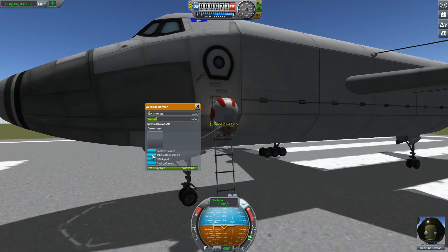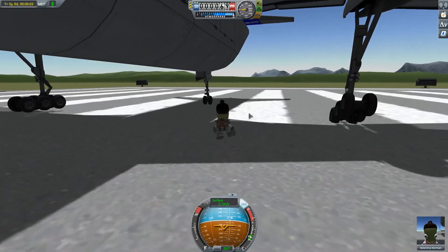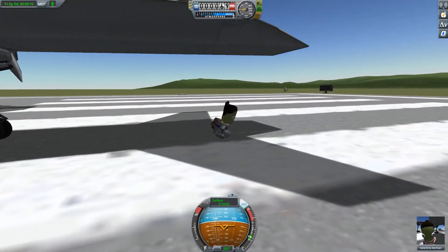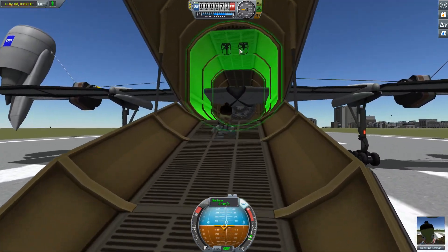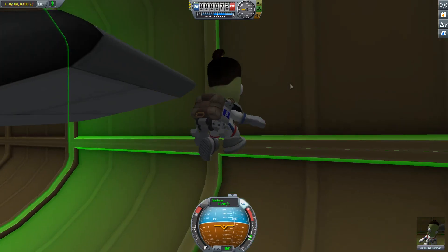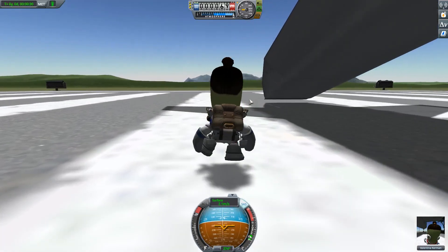I'm going to put Valentina on EVA because we want her to go in the back — we want to chuck her out of the plane and deploy a parachute, hopefully. The wheels aren't really touching the ground, they're just kind of balancing, but that's fine — that's the way it's meant to be. I really need to put a ladder in here because the only way I can get up here is... that did not work there.